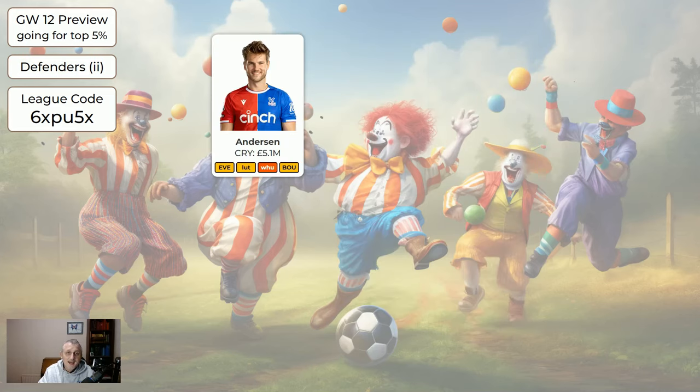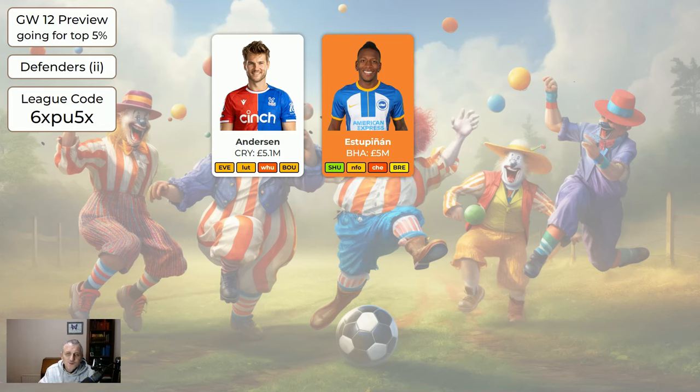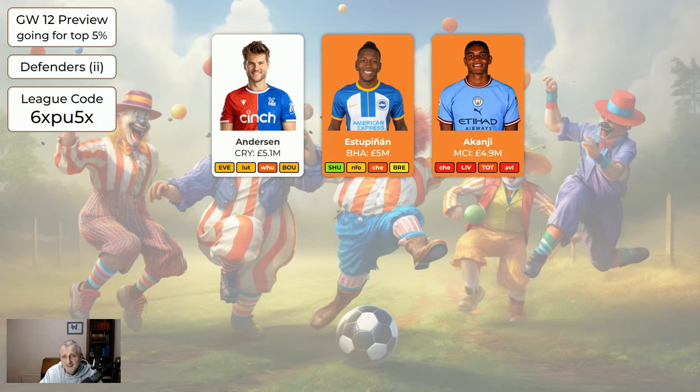For the slightly cheaper defenders: Anderson — it's worth having a Palace player at the moment, they're quite good for clean sheets, though if you've got Johnston there's no need for Anderson. Estupendan is probably not going to be playing this game week, coming toward the end of his good fixtures — he's definitely sellable, though you don't need to sell him. He'll likely miss Sheffield United at home, which is unfortunate. If you've got enough coverage and you're not wildcarding it's okay to keep him, but with two free transfers you may want to move him on.